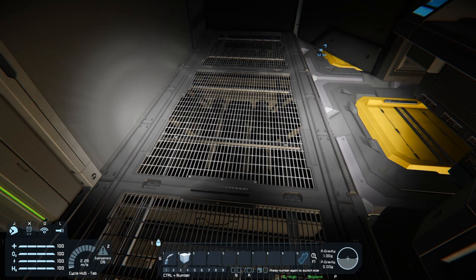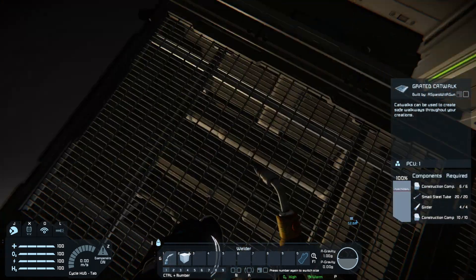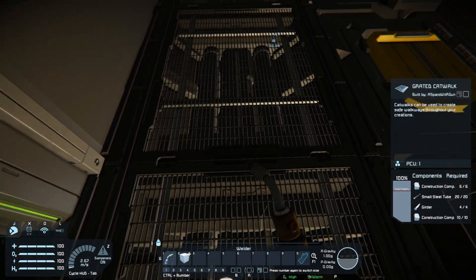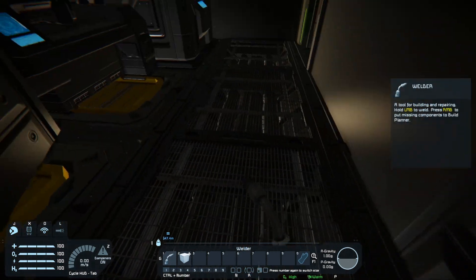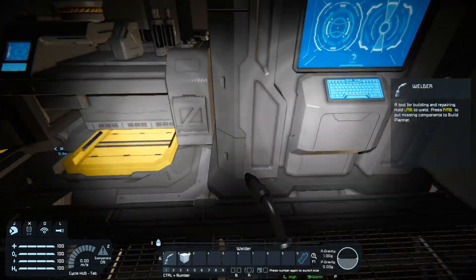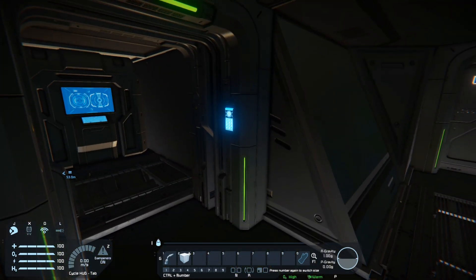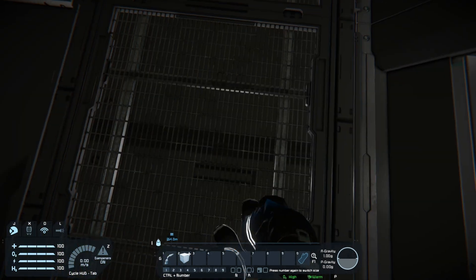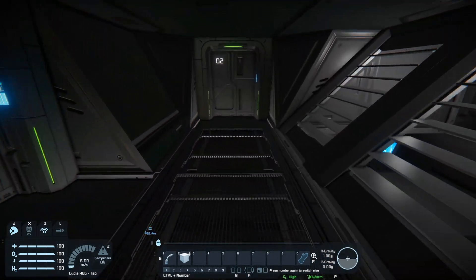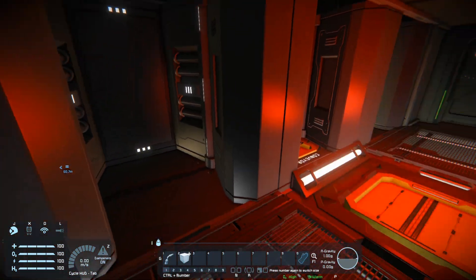This is a neat idea - I've talked before about how the grated catwalks are cool looking because you can kind of see underneath them. But this is a neat idea of putting interior walls underneath on the side so it almost looks like piping and stuff. That's a really cool idea. I'll have to remember that, because it's an easy touch that would add a bit more cool aspect to the catwalk areas.